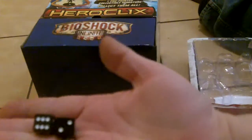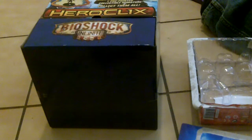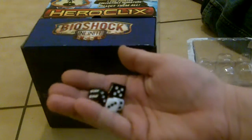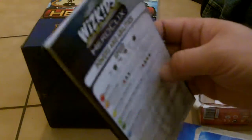In the starter we get some dice that are substantially better than the ones that were in the Man of Steel starter — I like those, I might even use them. Just for comparison's sake: Man of Steel dice vs. Bioshock dice — which one do you like better? We also have a power and ability card that still feels like it's on that weird paper, but this time around the paper feels laminated, so that's a step up.